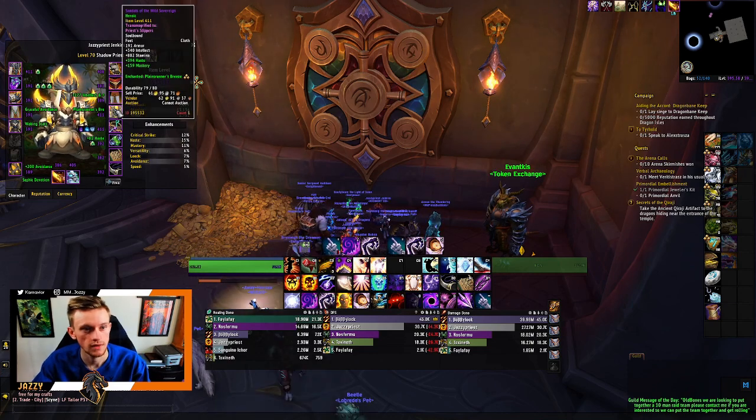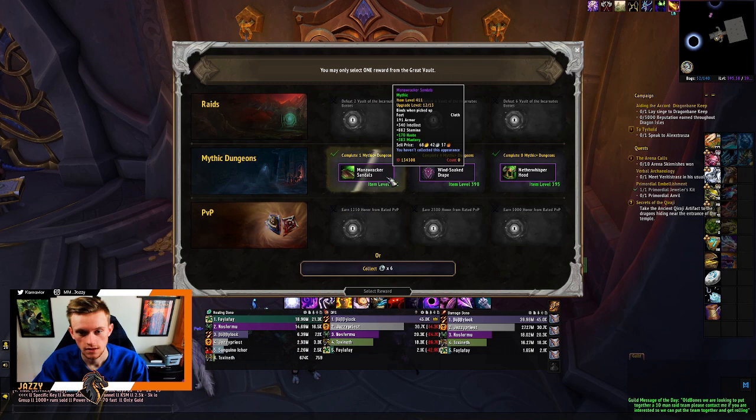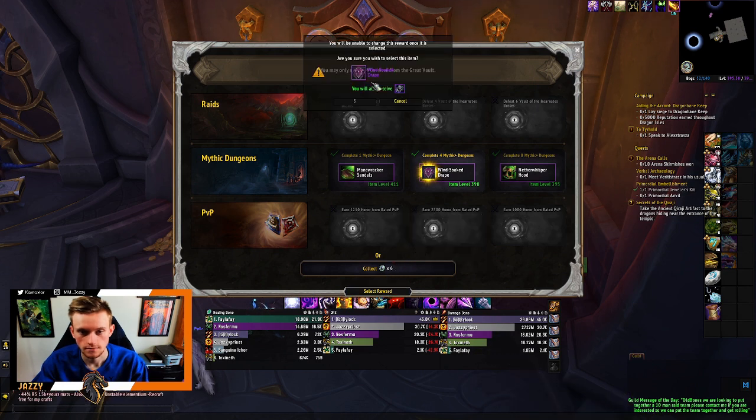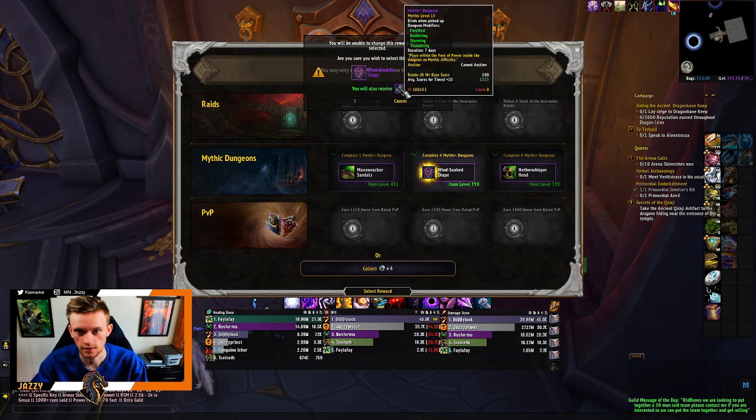Okay, so that's not part of my four-piece — those are 411 with Haste. These are also Haste, 411, so I don't need those. I'm just gonna go ahead and take the cloak, given that it's an item level upgrade.